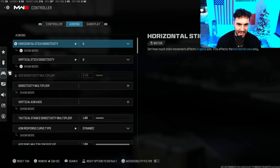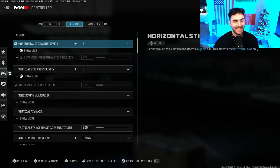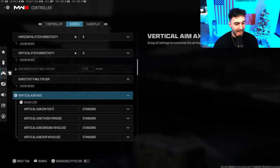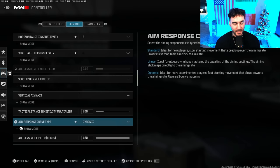Getting into aiming — lower sensitivity is typically what most high-level players use, specifically in the CDL and on the warzone side as well. A lot of warzone pros play on very low sensitivity. For my horizontal and vertical stick sensitivity I play on 6/6. My sensitivity multipliers are all default at 1, vertical aim axis all at standard. The aim response curve type I use is Dynamic — Dynamic gives you the most aim assist and helps your aim the most. Even some CDL pros have called to get Dynamic GA'd in the pro league, that's how powerful this setting is.